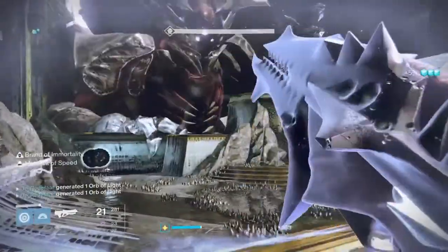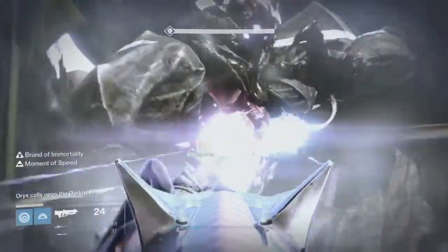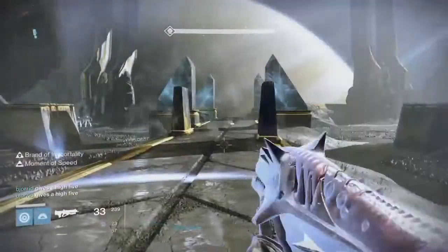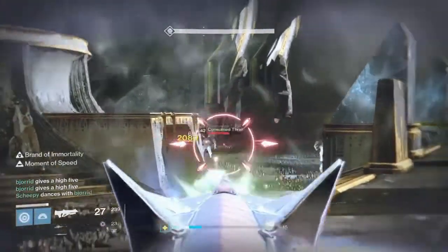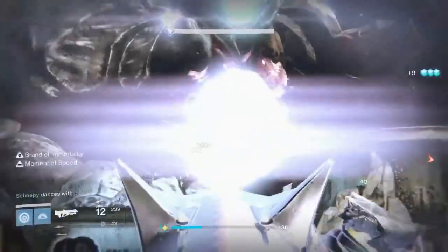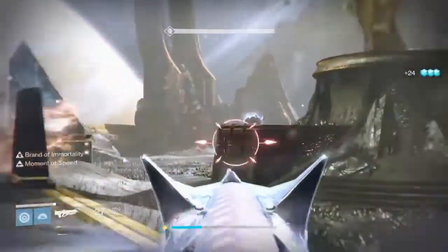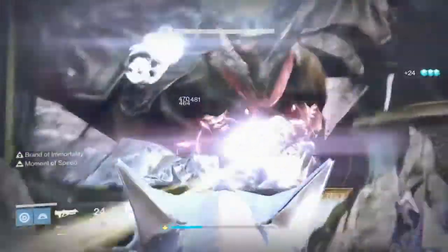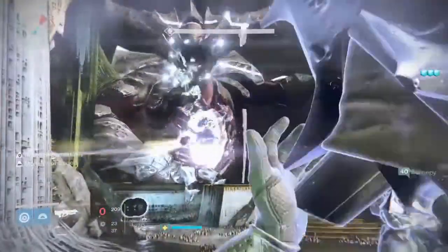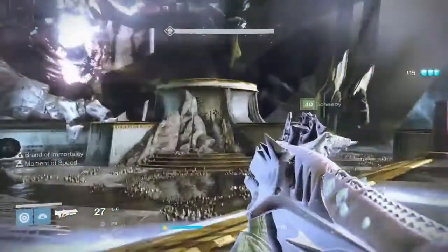Now starts part 2. Oryx is going to hit a second time on the same platform as he did earlier. At this moment everyone needs to focus on his stomach and start shooting until he is staggered. Once he is staggered, only one of the titans keeps shooting his stomach to keep it open. The rest of the players shoot all the heads until Oryx moves — the titan still shooting him calls it out when this happens. There will spawn 2 more knights again on pillar A and B; take them out as quickly as you can. At the same time Oryx will spawn a bubble of mist — don't touch it, because you will die.